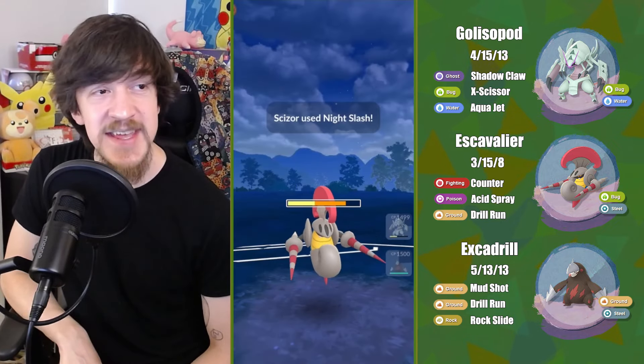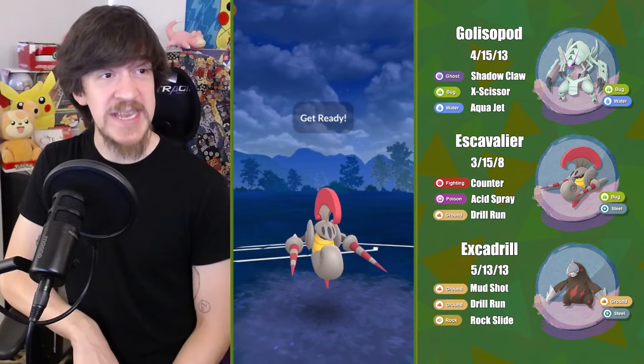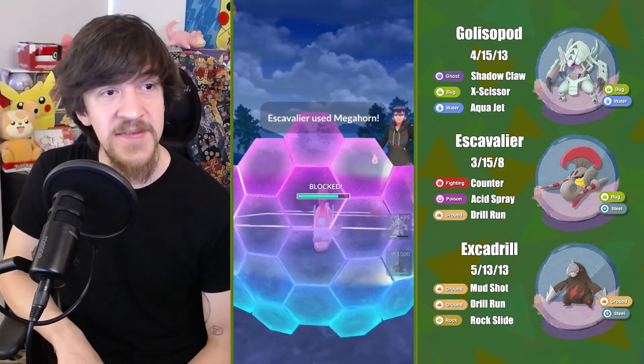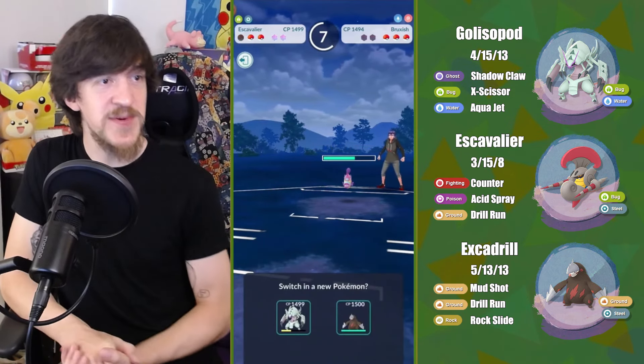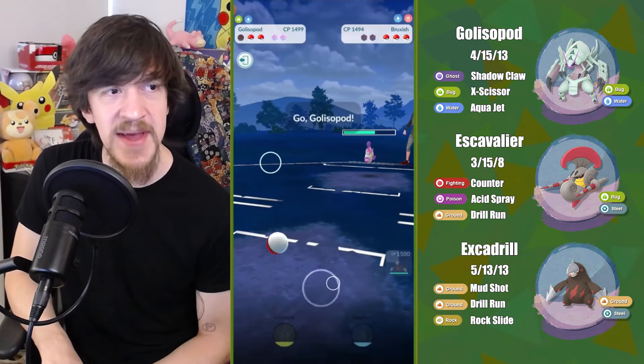Running with the theme I've gone with this season, I decided to run more bug Pokemon, so I'm running Glissapod. After running Raquinid, I was like, maybe Glissapod could actually be alright. It has Shadow Claw, which can do neutral damage against pretty much everything in this format.